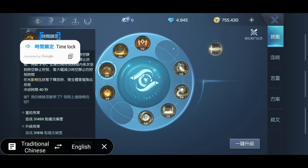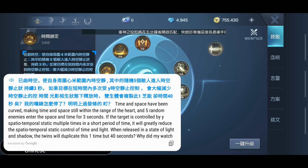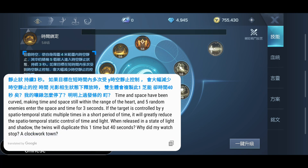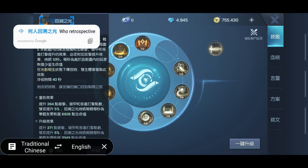Next one is Time Lock. This is our big bubble that freezes everybody. It curves time and space, making time and space still within range, freezing up to five random enemies entering the space for three seconds. If the target is controlled by this spatio-temporal static multiple times, the duration gets shorter each time — so you can't spam it over and over. It has a 40-second cooldown. Very nice ability.